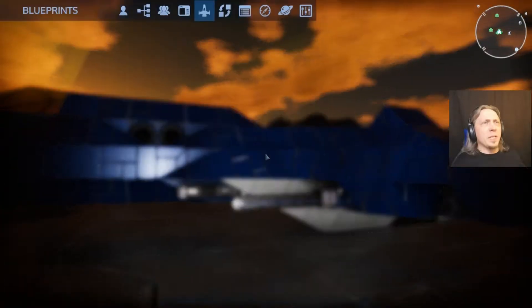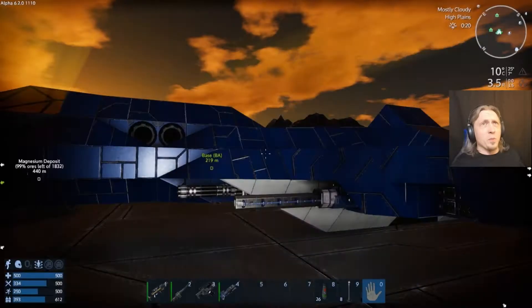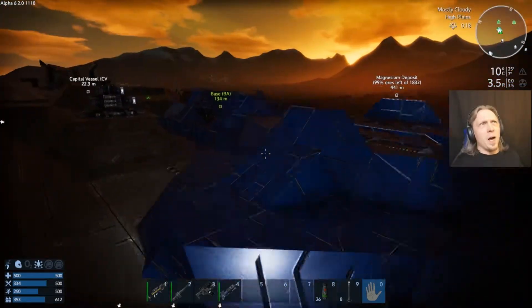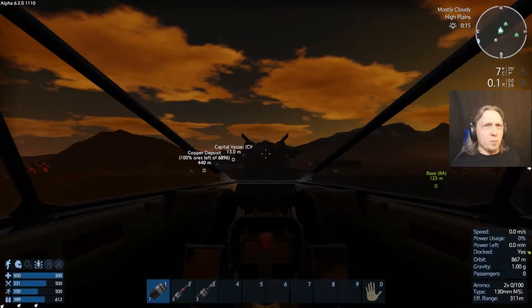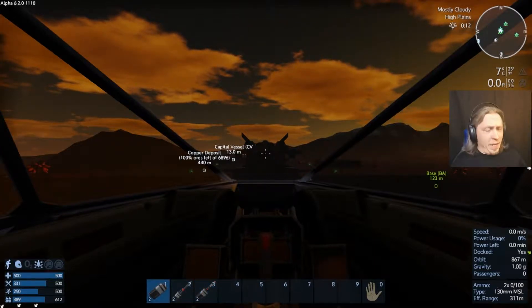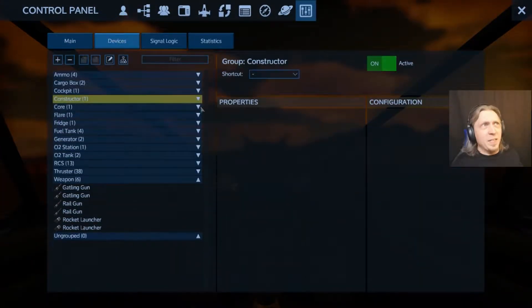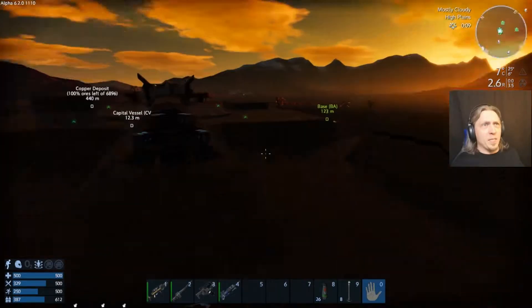I went ahead and built the Gladius. The lighting in the picture makes it look almost black but it's actually a dark navy blue — a really nice vessel. It's got a bunch of weapons: rocket launchers, rail guns, and miniguns, so it is very well armed. It's got a good set of devices including a constructor, but everything is well protected and hard to get to, which makes it perfect for fighting.